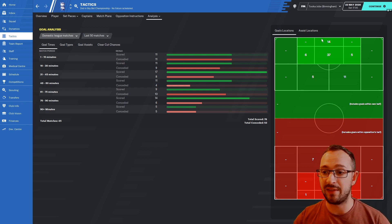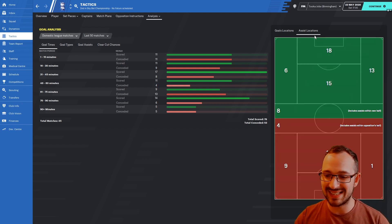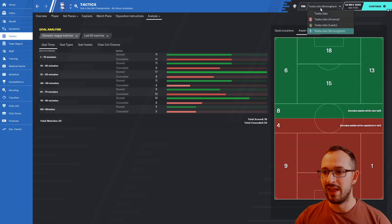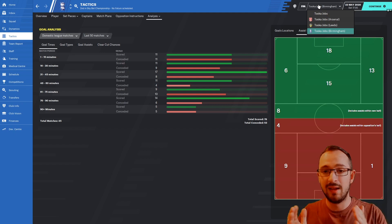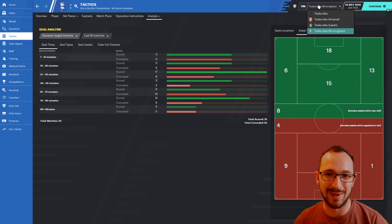Those are the goal locations and assist locations — that was the Zeus Version 4 tactic. Version 5 will also be in the description to download. Hopefully it all goes great for everyone — good luck on your saves. This is Tucker Jobs Gaming, please subscribe, please like, and I'll see you when I see you. Bye.